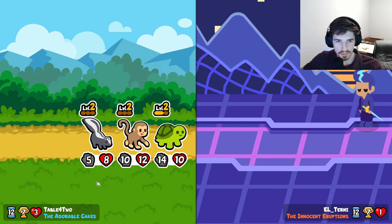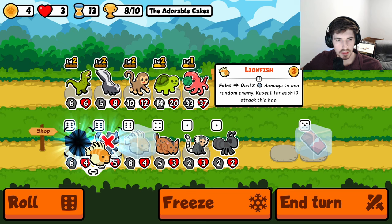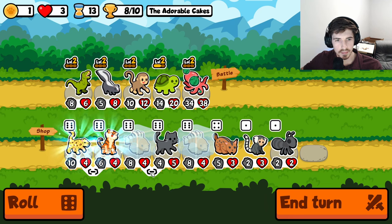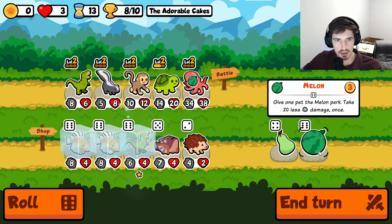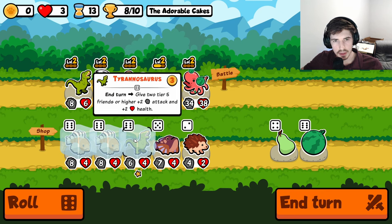We are putting in work out here. Too many high tier guys - we need a pill. We need a pill for the turtle, and then we can put one of these guys in.